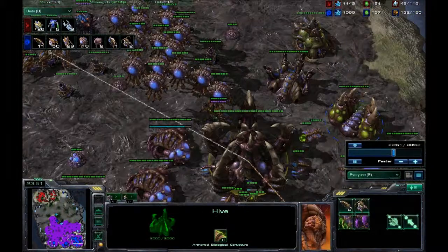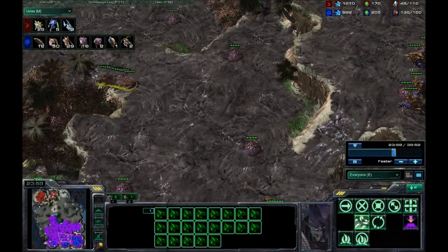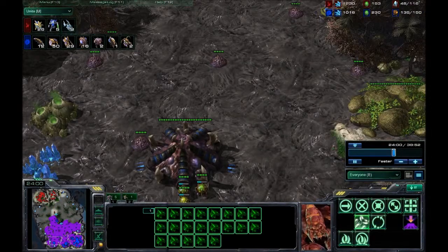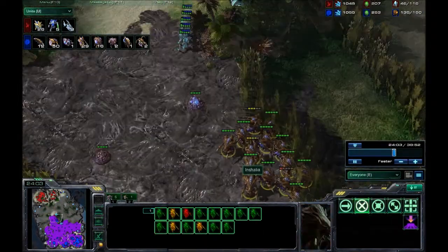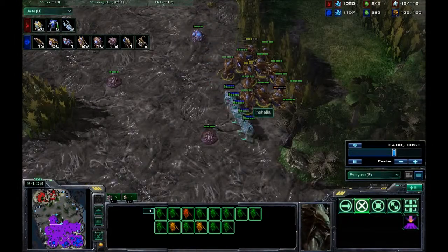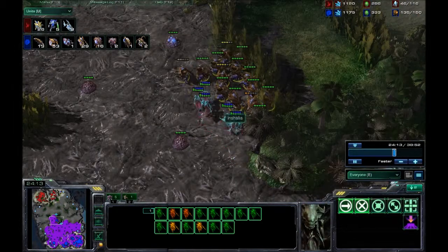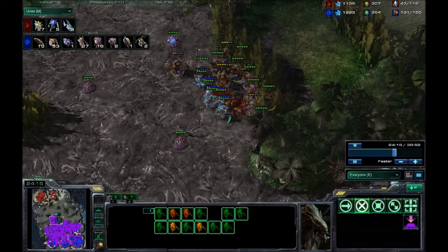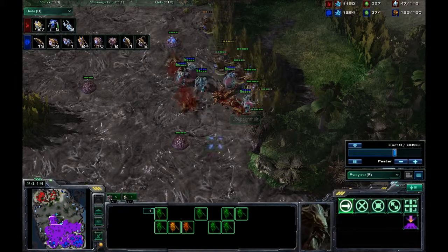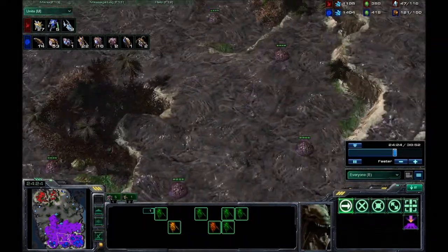The problem is my economy is so high I can afford to take those losses. What does he do? He sees my hydralisks — he goes and kills them. So what do I see? Oh look, he's got a bunch of dark templars. So I run away and I bring an overseer over.